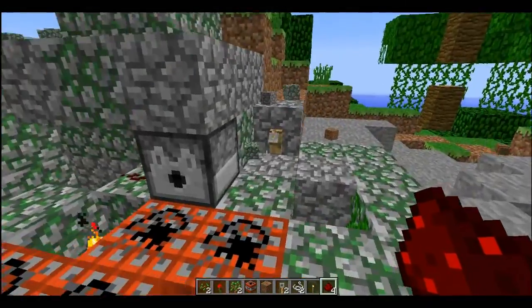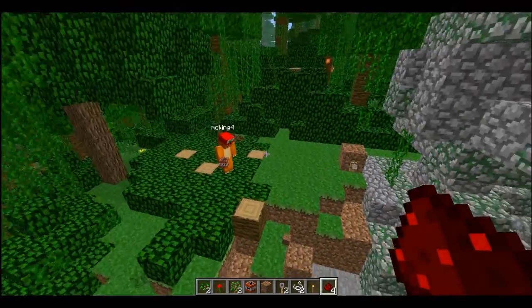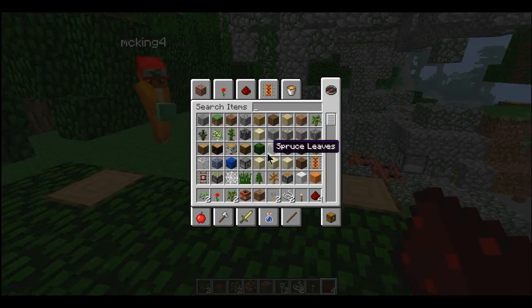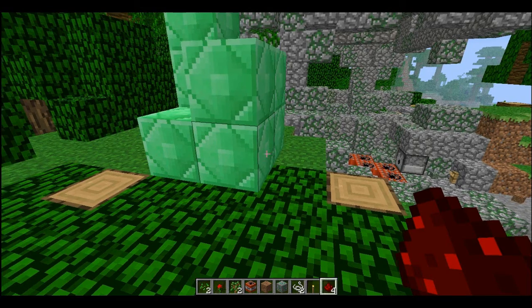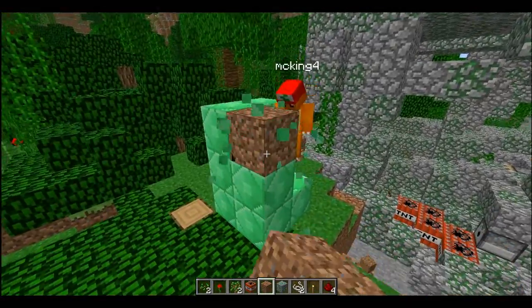They've also added a block of emerald, and you make it the same way you make any other ore block. Simon mentioned before that they messed it up and had to take it out. In creative mode it's called... Emerald? Yeah, Emerald.